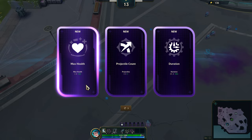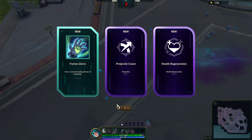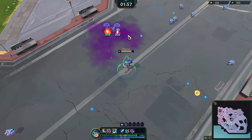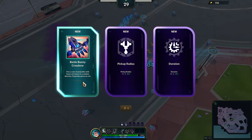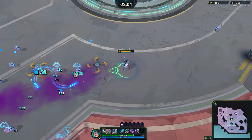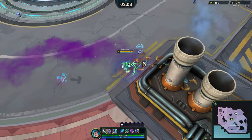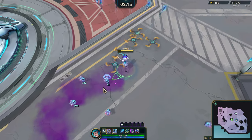Let's reroll, actually — looking for something a little bit more. Health Region will be good because we can get that for Cyclonic Slicers, which I am planning on getting as one of our weapons. I am going to get Battle Buddy Crossbow. That'll help with clearing out enemies once we get the evolve on that. Let's go ahead and grab this Yumi Quest up here.